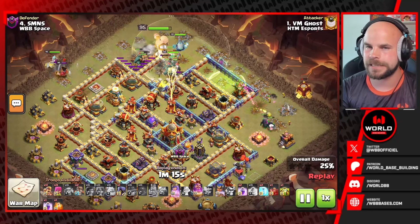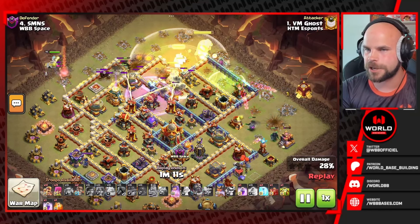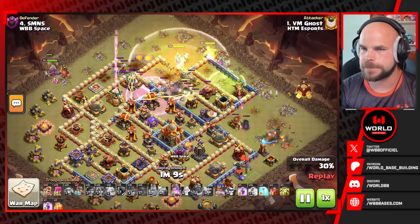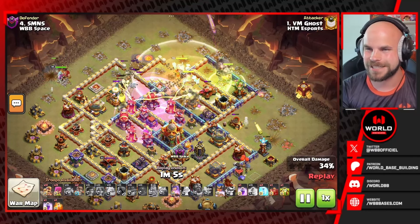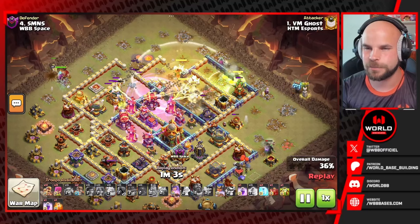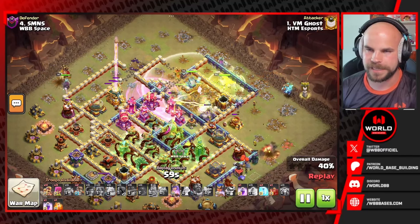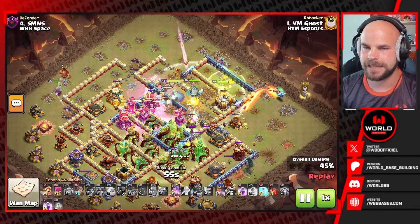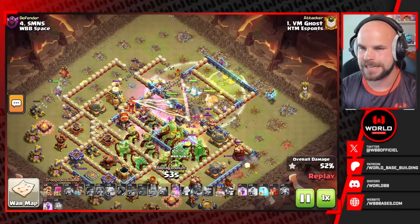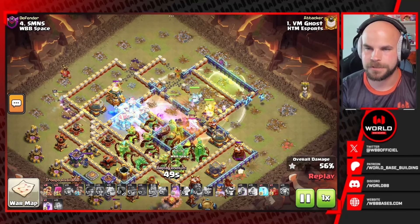We got the queen on the far left side taking down the barbarian king — she's got a headhunter there to help out. The king is going to go back for the jump spell and finally move in to do what he's supposed to. In the meantime, the root riders in the core of the base have taken quite a bit of damage because that eagle artillery is still standing on the top left side, and those eagle shots are doing a lot of damage.